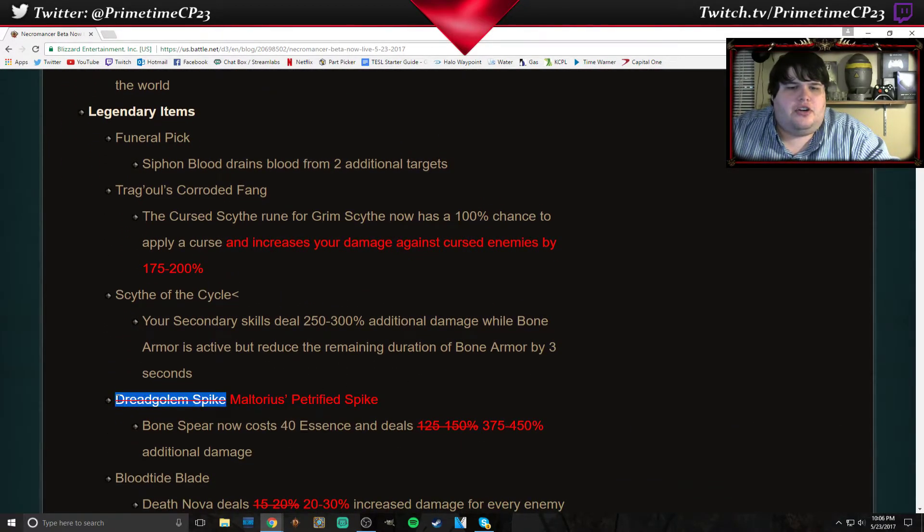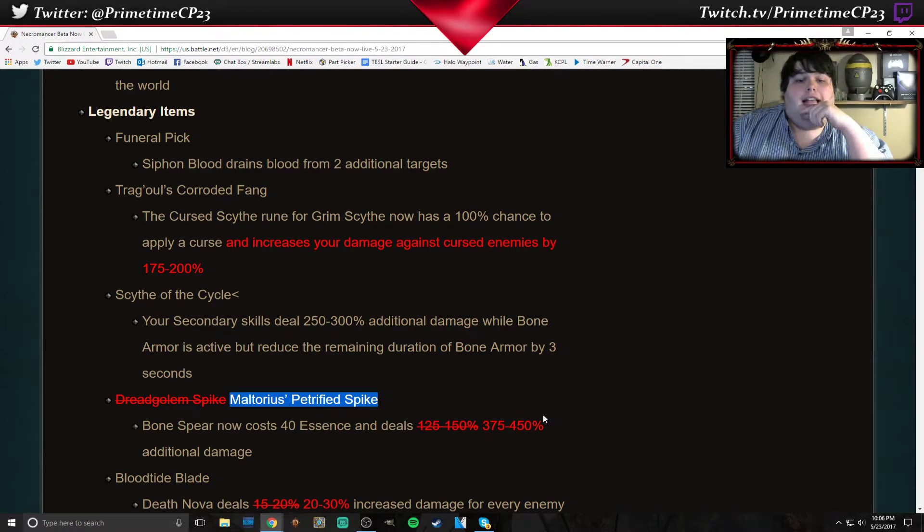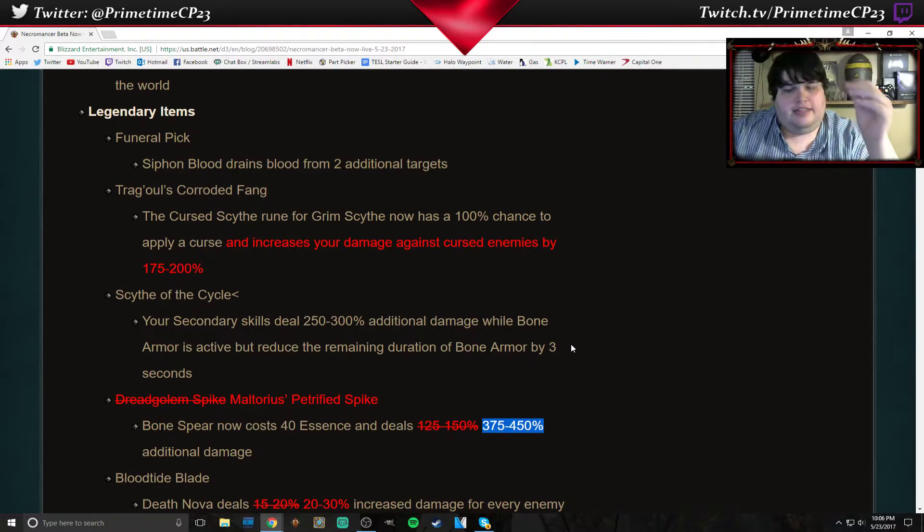They renamed Dread Golem's Spike — it is now Malthorius's Perforated Spike. And there's another really significant damage buff: Bone Spear now costs 40 Essence instead of 20 Essence with this weapon, but your Bone Spear is also going to do 375% to 450% damage. So that's more than doubling the damage for double the Essence cost. That's good — that's gonna be fun.